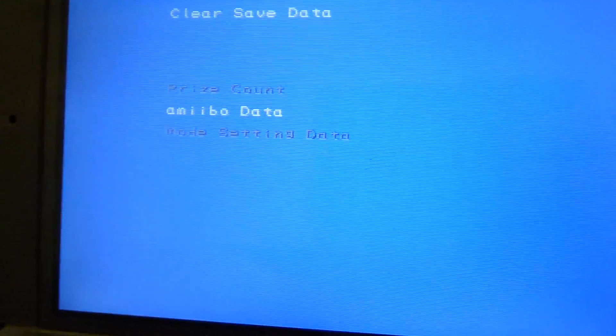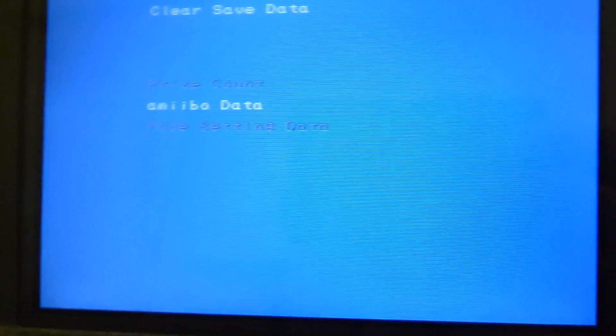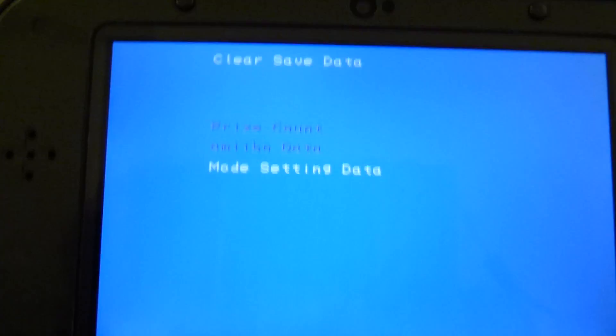Clear save data — wait, that's interesting. It shows: prize count, amiibo data, mode. So amiibo data — erase the data, yes. Prize count — really erase the data, yes. Mode setting data — erase that.